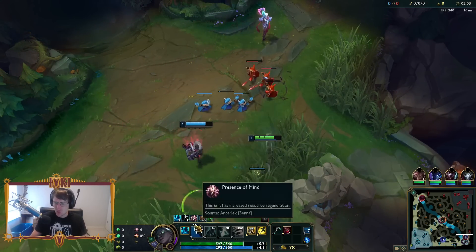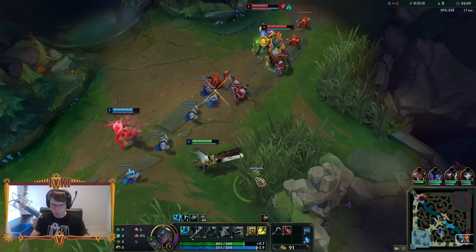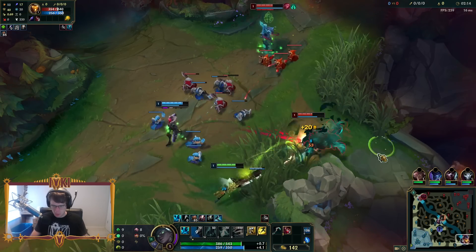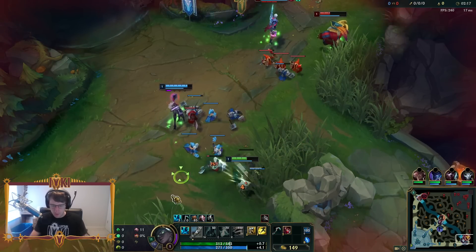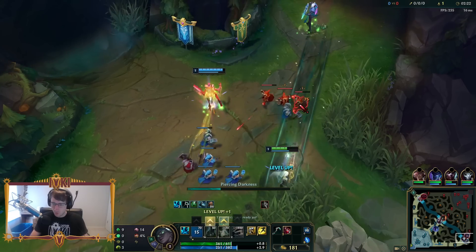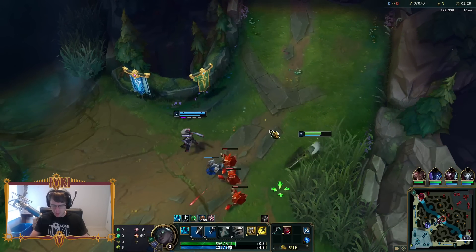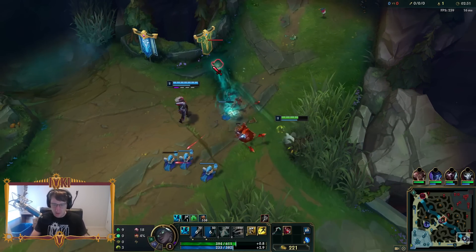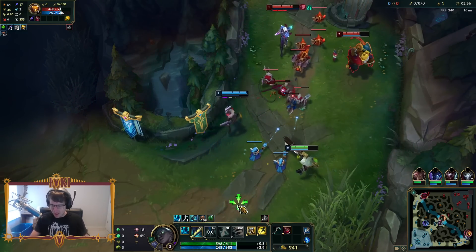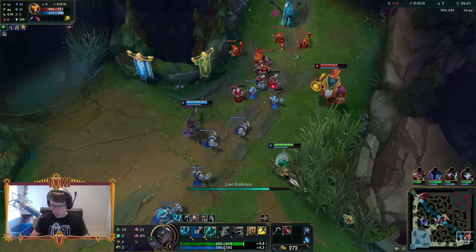Tank Senna is just a super fun and broken way to play her. Basically the idea behind going tank Senna is that you are just going to be invincible - you're gonna be able to walk up and you still do a disgusting amount of damage. It's not like you're trading off your damage when you build tank. This champion has so much broken scaling built into her passive, so much damage built into her passive, that you're still going to be doing a really high amount of damage.